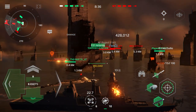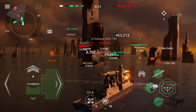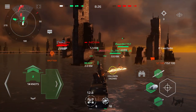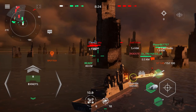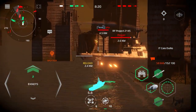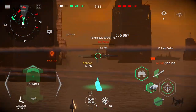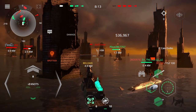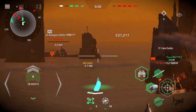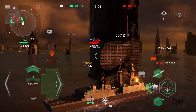Make ready the torpedoes. Take course 1-6-0. Half speed ahead. Turn left, 30 degrees. Staring contact on the radar. Distant 5-2-0. The enemy is increasing speed. Ready to fire. Heading 0-6-0. Heading 0-5-0, half ahead. Stop the engines. Heading 3-4-0, half ahead.